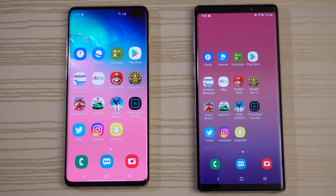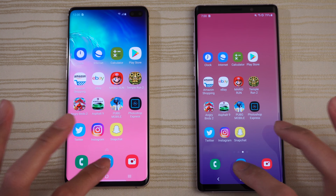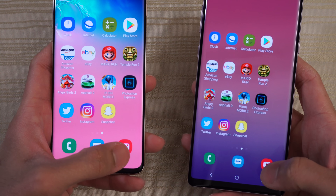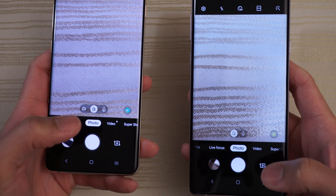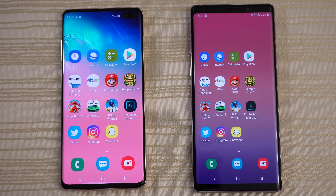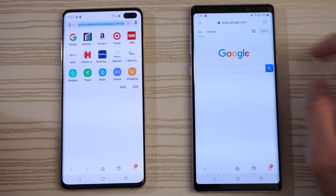Starting by tapping the phone app — S10 is faster. Messages — S10 again. Camera on both — give that to the S10 Plus. Starting the clock on both — a little bit faster on the left. Running the stopwatch and leaving it. Samsung Internet on both — again, a little bit faster on the S10.